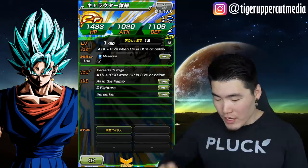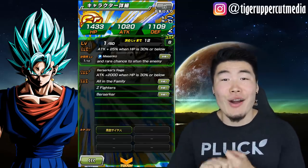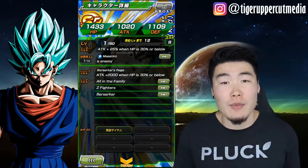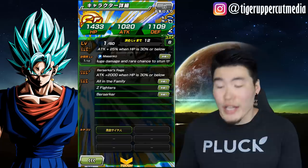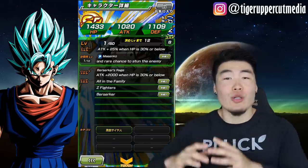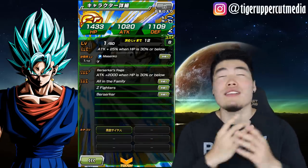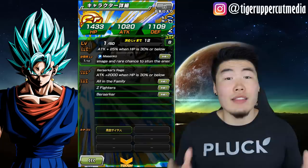If you go here, his leader skill, his passive, his links — most importantly, his links — they're all translated. This is a major sticking point for a lot of English speakers in the past about not wanting to play JP because they couldn't read what the links were.